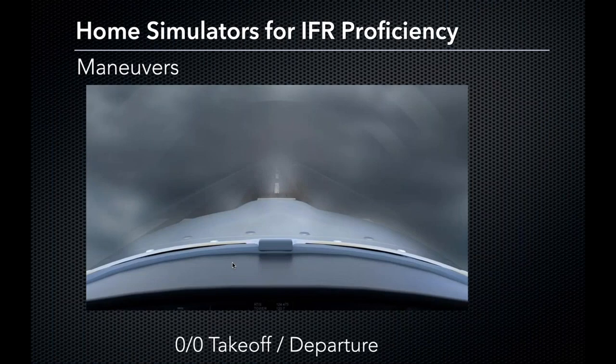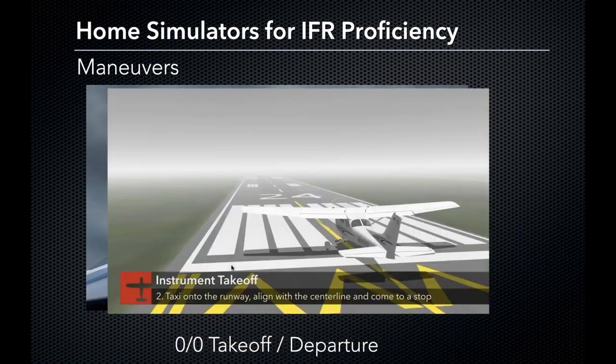The first maneuver I like to recommend is the zero-zero takeoff and departure. This was a challenging one for me — fun and enjoyable — but I understood why we were doing it. It simulates taking off from an airport you wouldn't necessarily land at, heading somewhere with better weather. The zero-zero takeoff is enjoyable when you can only see about 20 to 30 feet in front of you, and you really have to stay on the rudder pedals to keep the runway centerline in front of you. It is a fun maneuver and one we can practice easily and safely in a flight simulator.